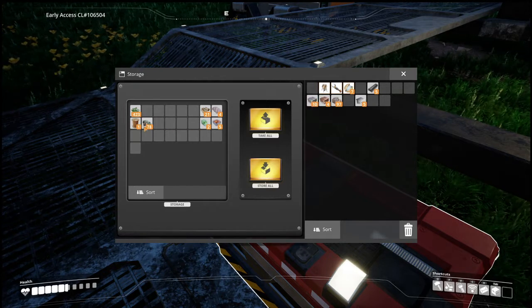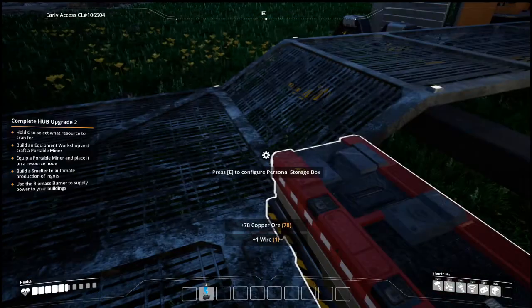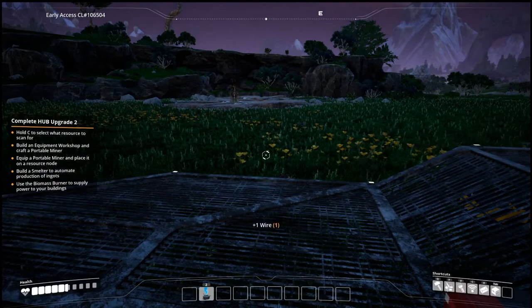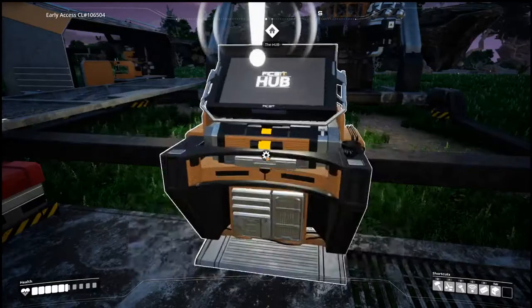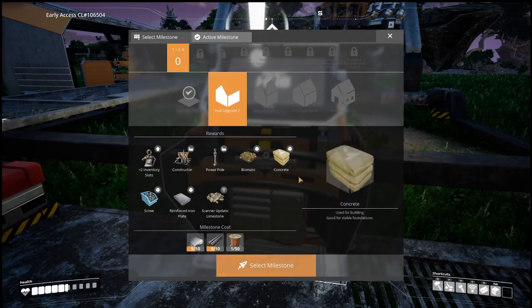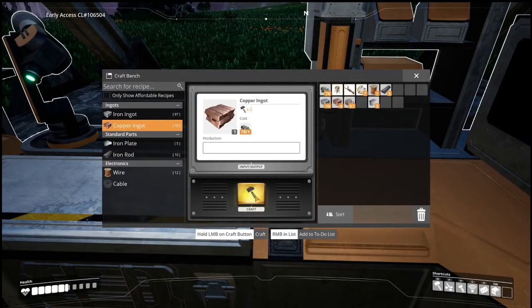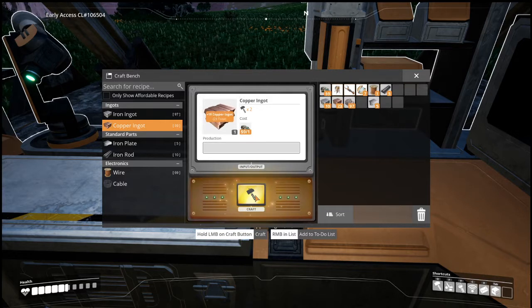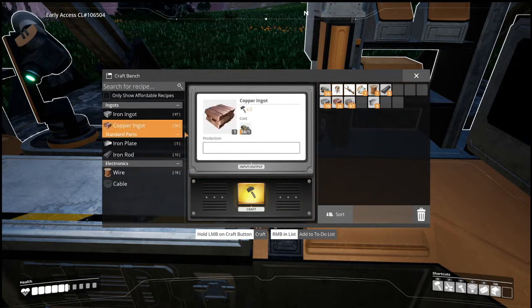We have iron plates but I was gonna save one for the copper, so we'll leave it for now. First thing we need to work on is 50 wire, so we need copper ingots. Can I shift-click? Is there a way to just mass produce all of it? I think I heard someone say that was a thing. Okay, now wire — we need a lot more copper ingots. I should have done this before I started recording.